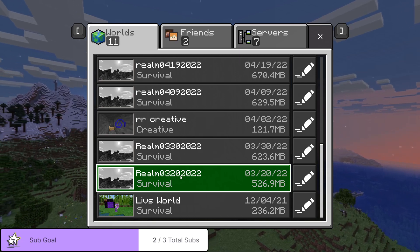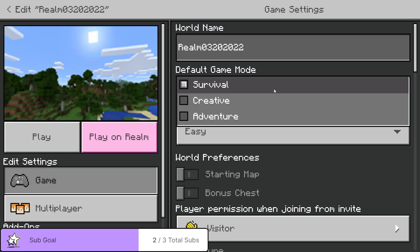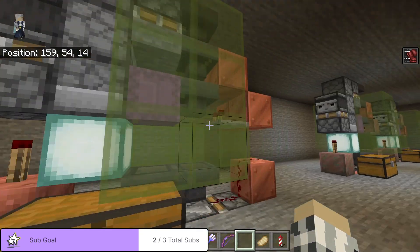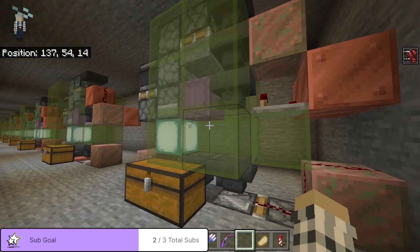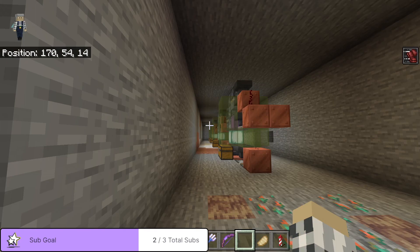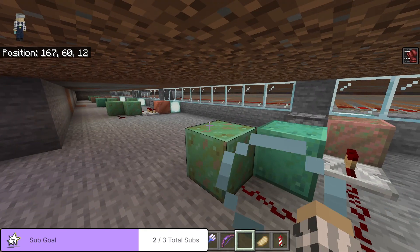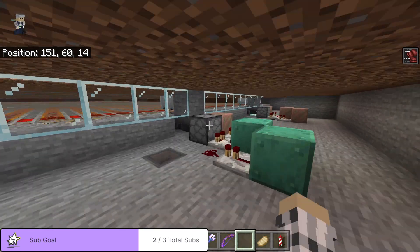Okay, this is day 110. Out here at the Sugarcane Farm, we've added sorters — or actually shulker box loaders — to different sections so that it's not all running into one, because the old system was too much for one loader to handle, so we built it so each rail cart has its own unloader now.